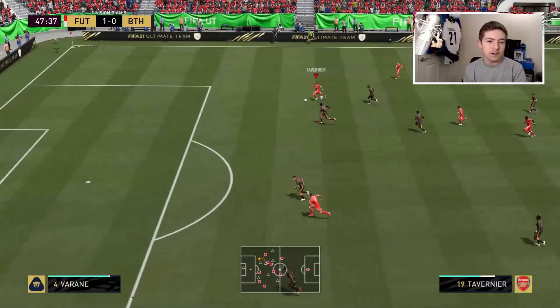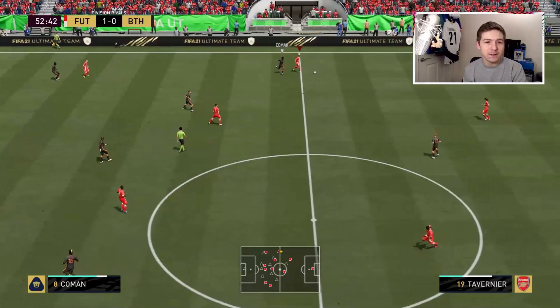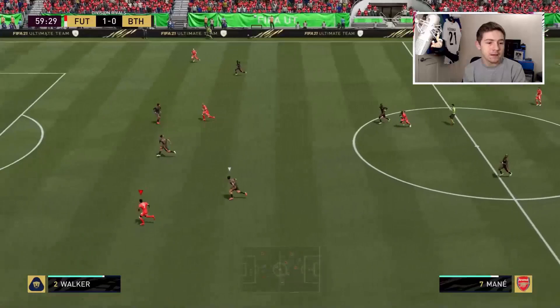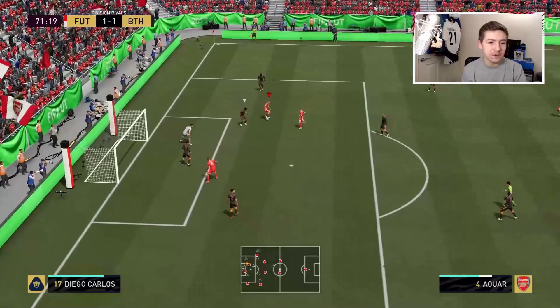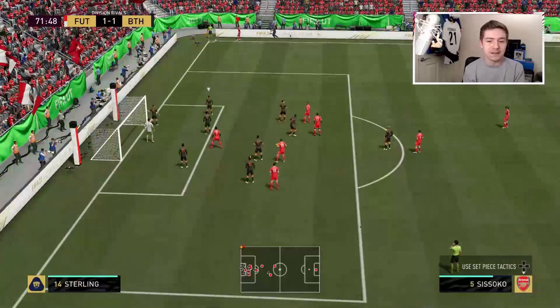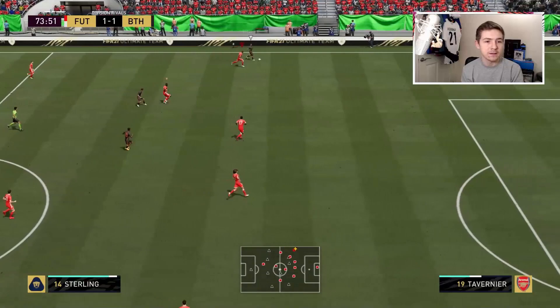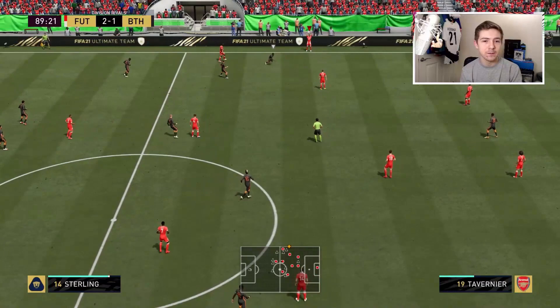Kent has put Tavernier into some space — can we get on the inside? We try but do a bit too much. Tavernier goes up against Werner and holds him off, then makes a run down the wing. Tavernier has absolutely punted that — a bit too much on it, but the idea was nice. He then shows nice control and plays the ball through. Tavernier denies Sterling the first time it goes long, and although Sterling gets past him with pace, Tavernier has got enough recovery pace to make a good challenge. Once again Tavernier is there and makes the perfect dispossession as Sterling loses the ball.